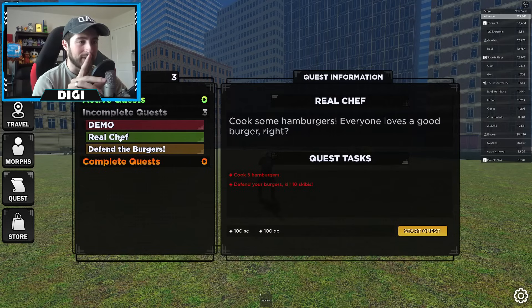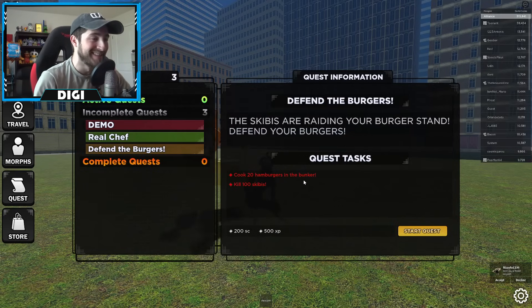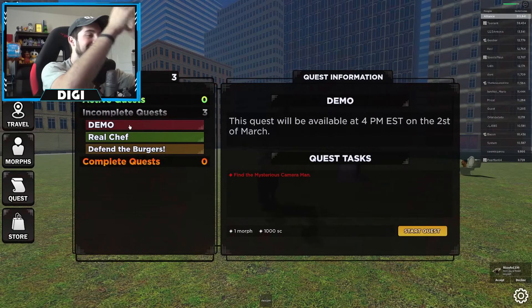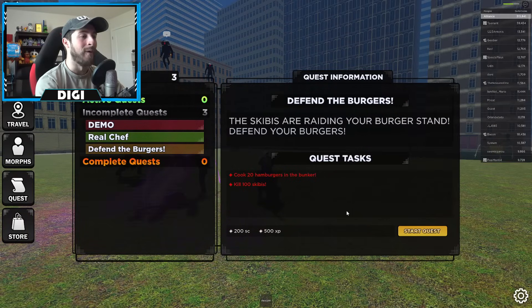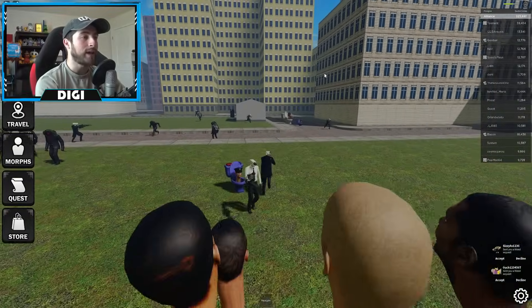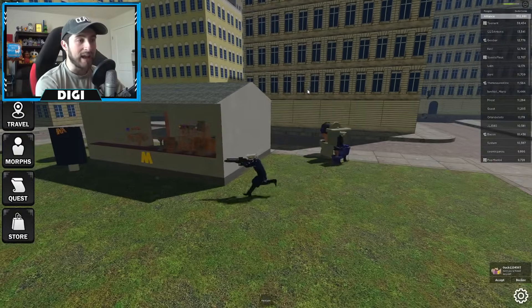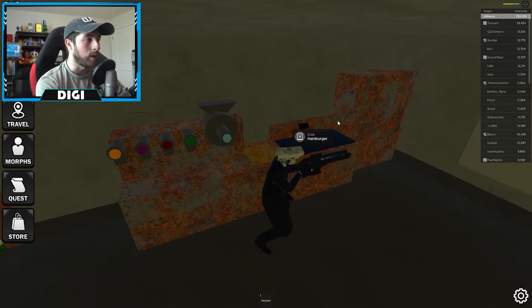Look at these — these are new quests! 'Defend the burgers,' 'Cook 20 hamburgers in the bunker,' 'Real chef — cook five hamburgers.' These are great! Wait — you can actually do these? No way! How do we cook the burgers? Cook five hamburgers, defend your burgers — wait, that's right over here. Can I cook some burgers, some McRizzlers?